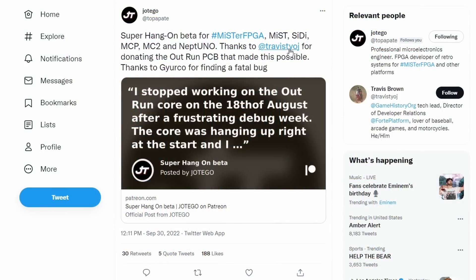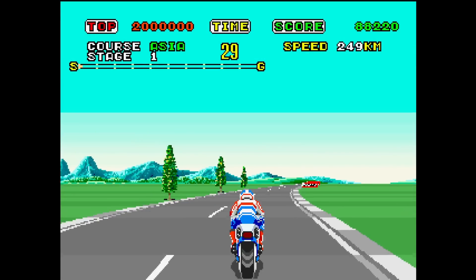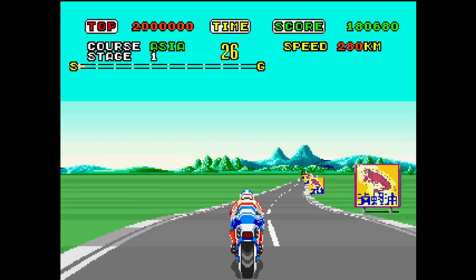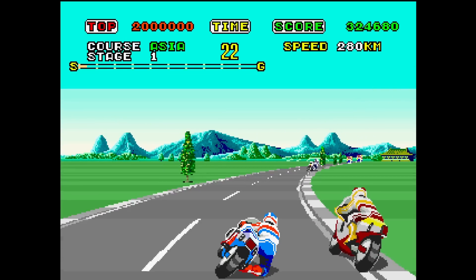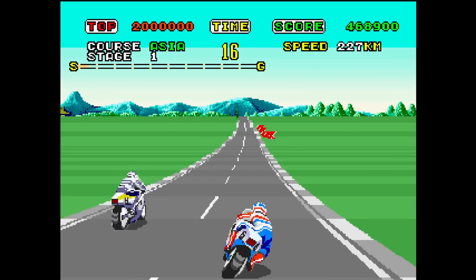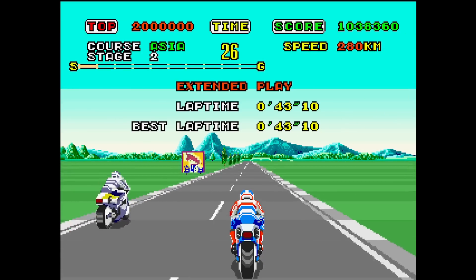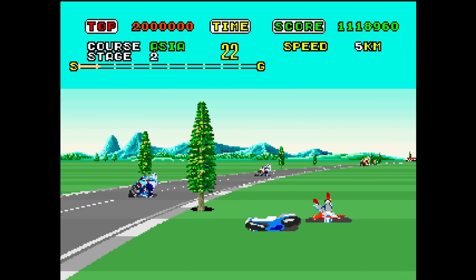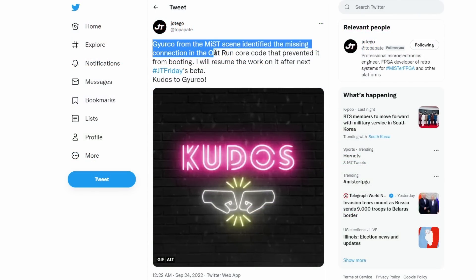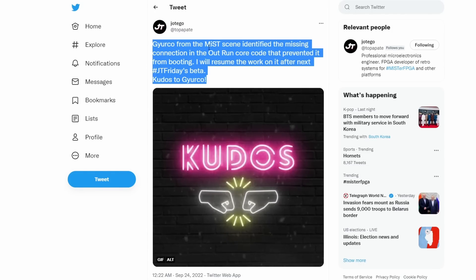Speaking of the arcade, back to Hotego — it's a hot month for him. The Super Hang-On beta for MiSTer FPGA is available; you have to be a Patreon member to get it. This is one of Sega's super scaler games — scaling sprites with an incredible pseudo-3D look when it came out. One of the big takeaways is that this is also the hardware Outrun is going to run on, one of the most famous Sega games of all time. Outrun is running well, plays well, and it's possible it might be out by tomorrow.